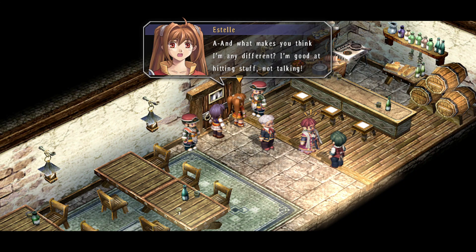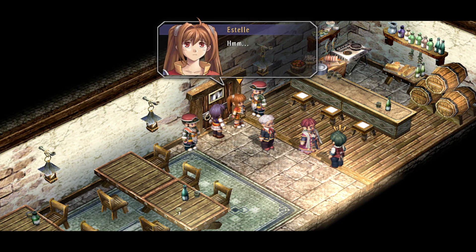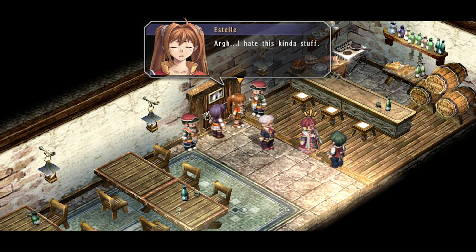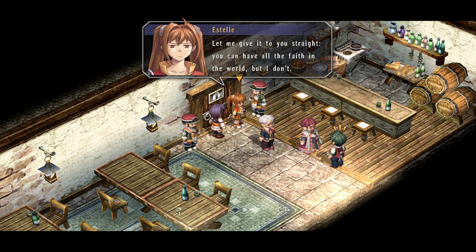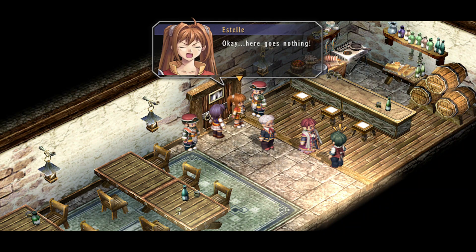We're just soldiers — we train with guns and swords, and negotiating with a sword can be somewhat messy. What makes you think I'm any different? I'm good at hitting stuff, not talking. They usually teach that stuff to someone with a knack for it. It was the guy with the silver tongue, not me. But Estelle, we can't just stand by while this is going on. Please, even if you can't convince them with words, there's always your staff. Okay, okay. I hate this kind of stuff. Well, I have faith in you at least.